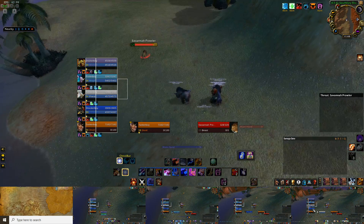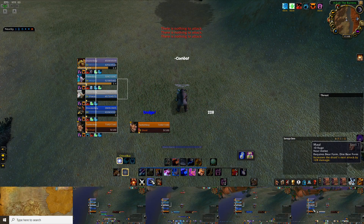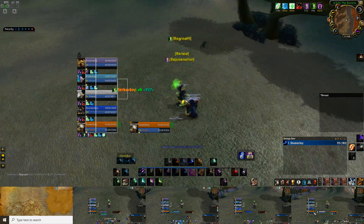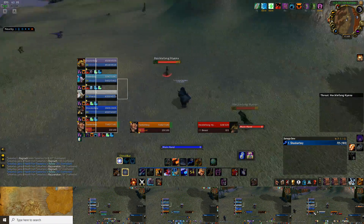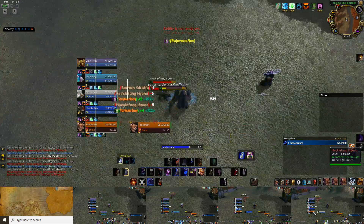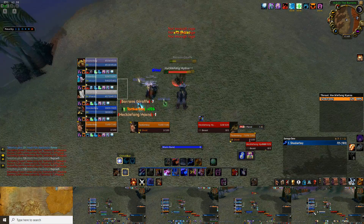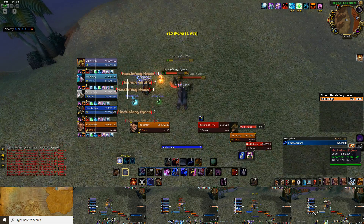On a mob it might look something like this — I'm spamming the 3 key for all my guys doing single target, and I'm using V to Maul on my druid. For an AoE pack it might look something like this: I would hot myself up and use Renew, pull some mobs, then get about five Demoralizing Roars in. Of course I'd be dropping totems with my 6 keybind at this time, and then I'm going to spam 4 to have my druid Swipe and 5 to have my boys AoE.